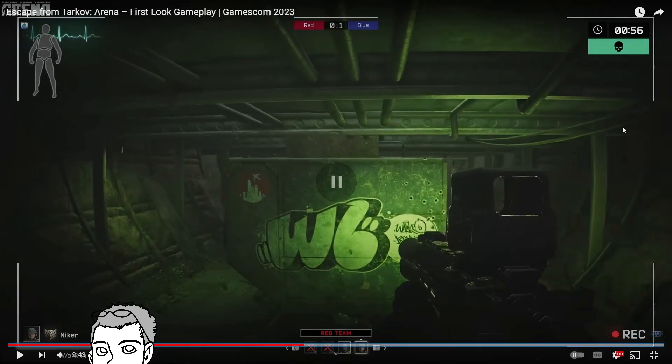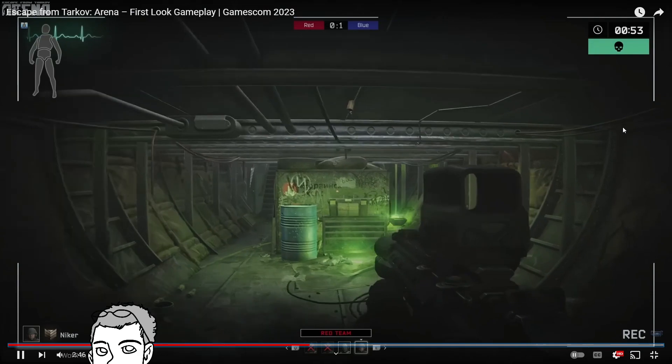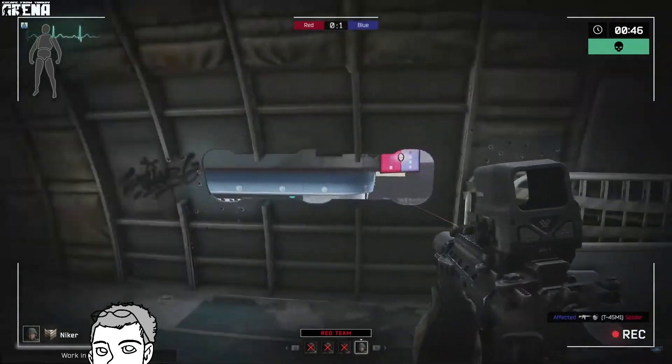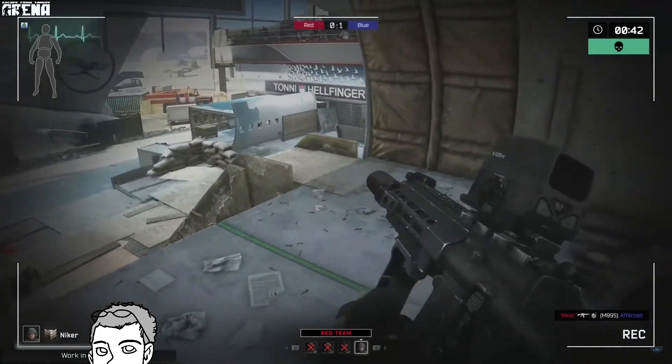I love the spectating camera. This camera is so good - it's got the actual camera things on the side with the record indicator. Very, very cool. Use Q and E to toggle between your teammates that are still alive. Very, very nice. It's very clean. That's one thing I've noticed a lot about the UI with Arena - it's very polished, very clean and simple but really effective.